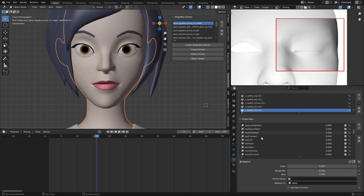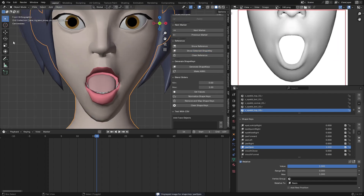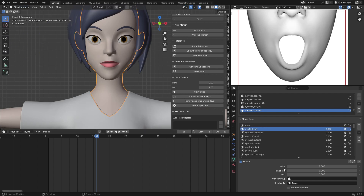That was the only problem. You can also fix Jaw Open — click Show Reference to see how it should look, then use Mirror and smooth out the area. Now we are done — we have all 52 ARKit blend shapes ready: Eye Look Left, Eye Squint, Eye Look Right, Mouth Close, Jaw Open, and so on.